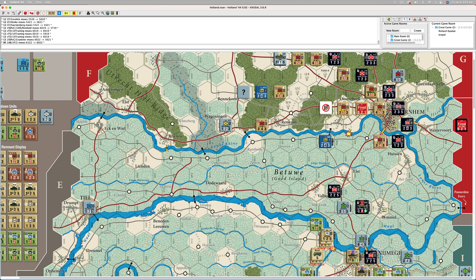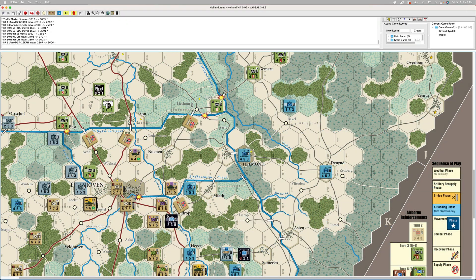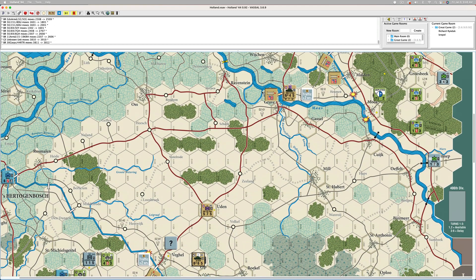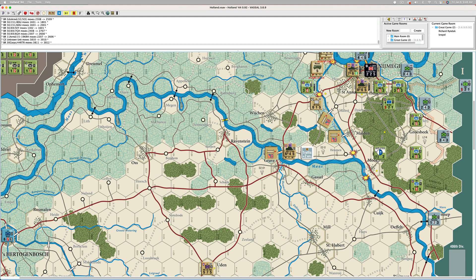Yeah, they couldn't react fast enough to put anybody in front of you. I remember reading something in the rules or commentary — I think it was Simenich saying something to the effect that the initial rolls on bridge destruction can almost determine the outcome of the game, and I think we see that here. We managed to keep the bridge at Zon open, then moving up the road, the bridge in Veghel is open, I kept the bridge at Grave open, and I kept a couple of bridges towards Nijmegen open. That puts you in an untenable position because I didn't have to wait for a bridging unit to repair — I just had to rush up there. I did not have to repair anything. All the bridges were open right up to there, and that's what did it. They couldn't react fast enough to get anybody in front of you guys.